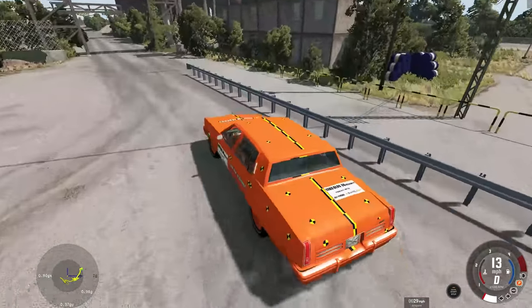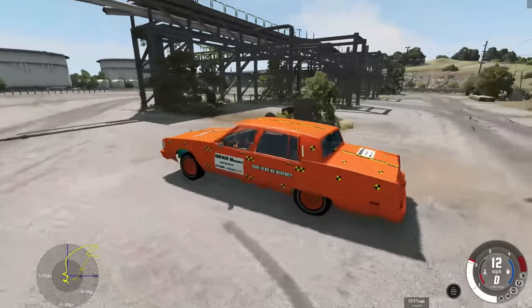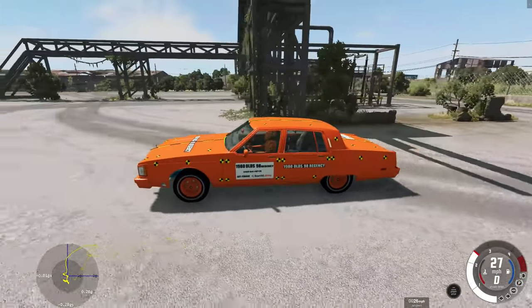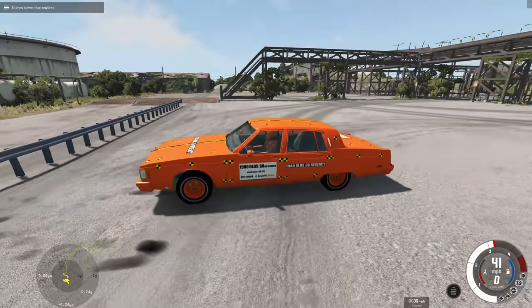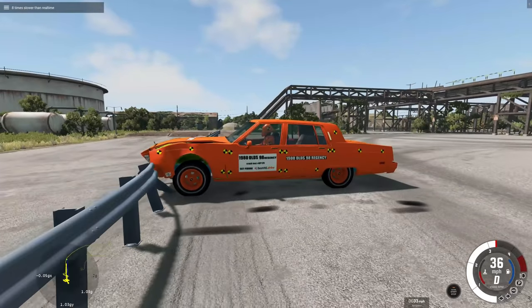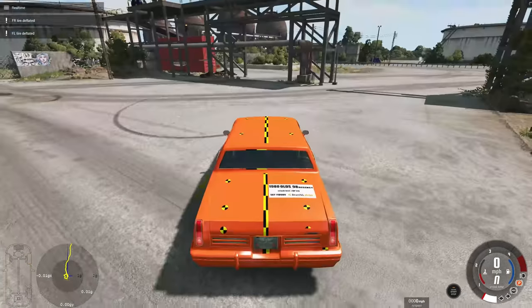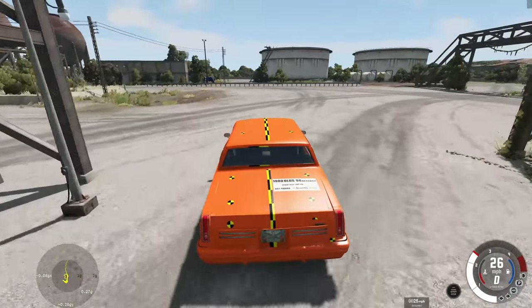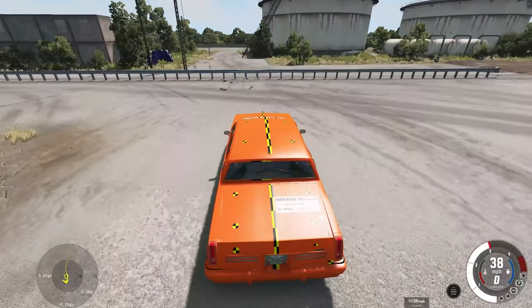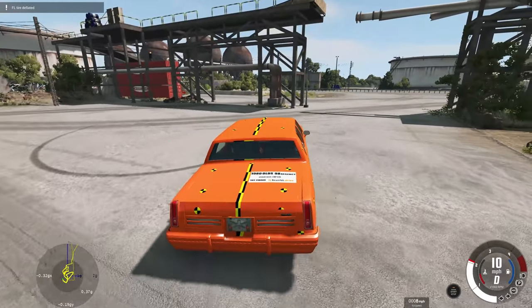So if you're doing a race and you lose it — let's get a better angle here. I've got my crash test old 98 Regency. Let's drive into this again in slow motion. I wonder how many hits it would take to actually break through this thing. Let's find out. It's a pretty tough guard rail, not going to lie.